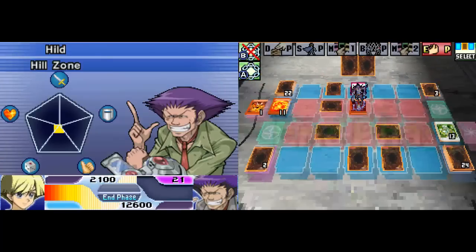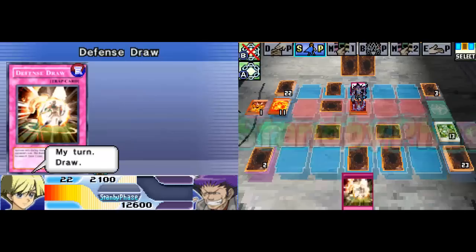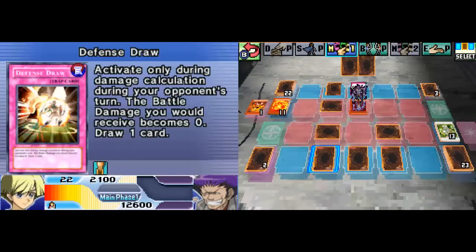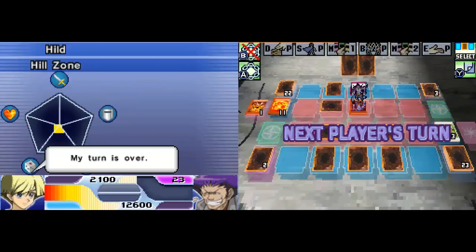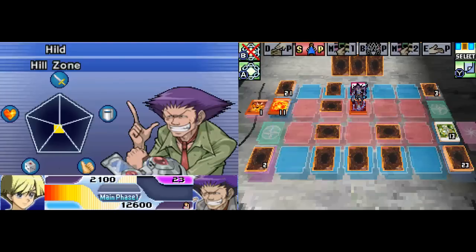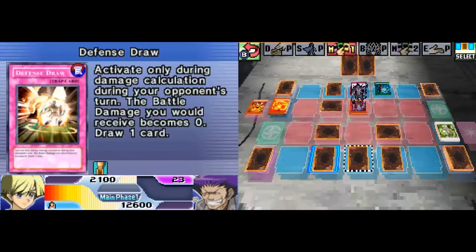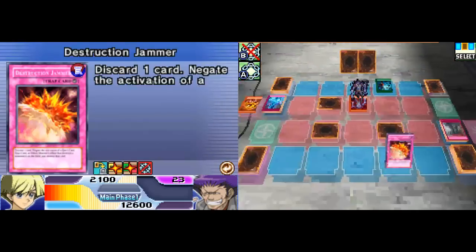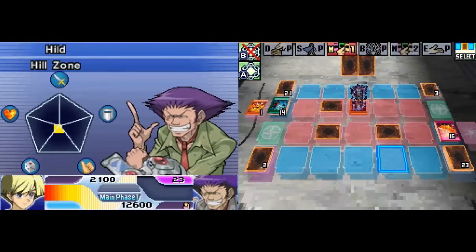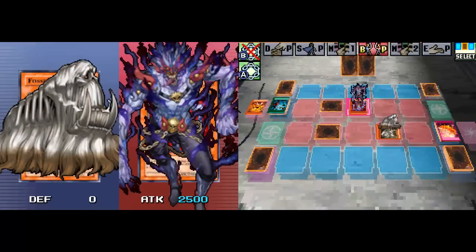I forgot to check. Defence Draw - I can't attack, which makes this completely pointless. Heavy Storm - interesting choice. He's just destroyed his wall as well as his own Torrential Tribute to get rid of all the face downs I had out. That doesn't matter to me - just taking Fossil Tusker out. That's okay.